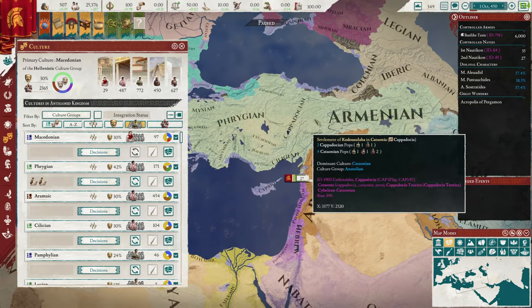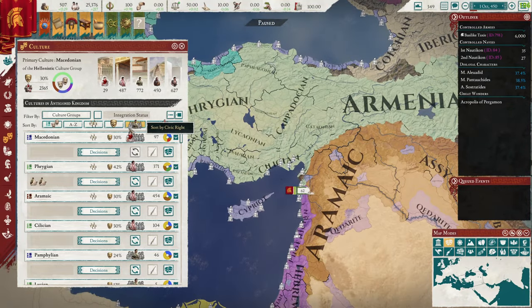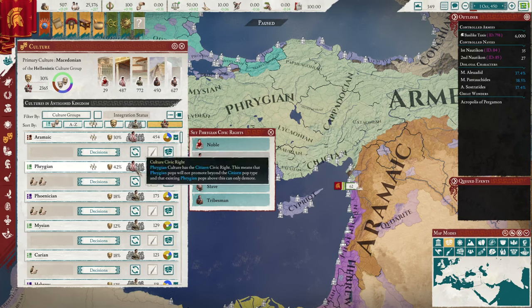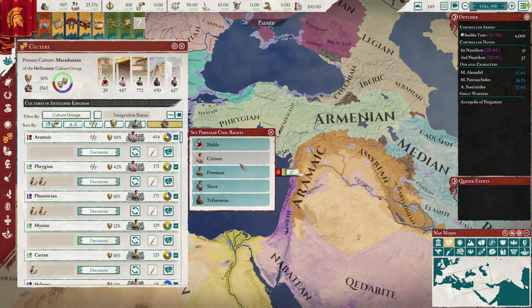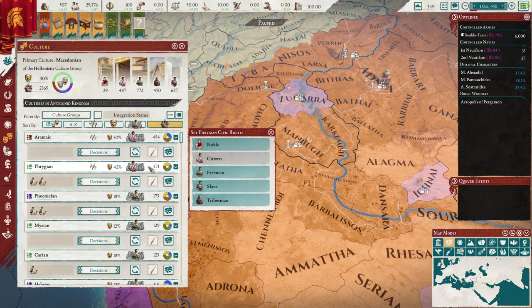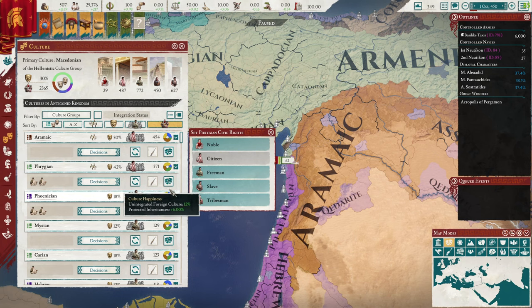Pops of the same culture group but still the wrong culture are slightly happier but should still be converted. If you have a culture with quite a lot of pops — usually above 300 — it may be worth making them citizens. Never make foreign culture pops nobles; make them citizens. Integrating gives roughly a four percent happiness bonus per culture, so you shouldn't integrate more than three cultures. Once integrated, they act as primary culture pops: they give levies, more income, and are happier — you can see 42 compared to 18 percent happiness.